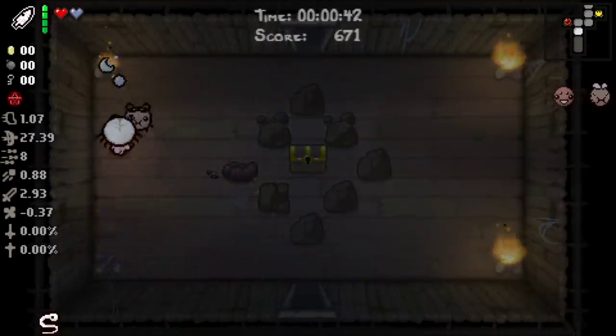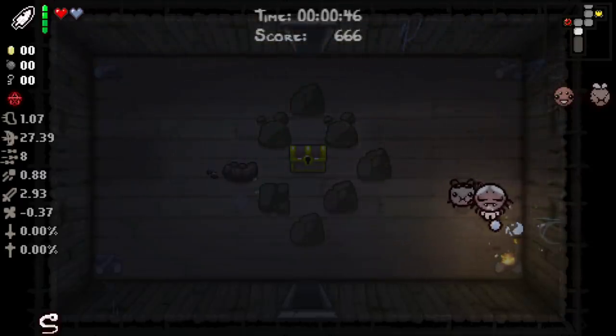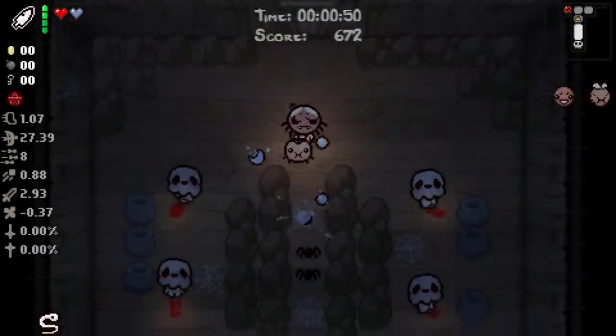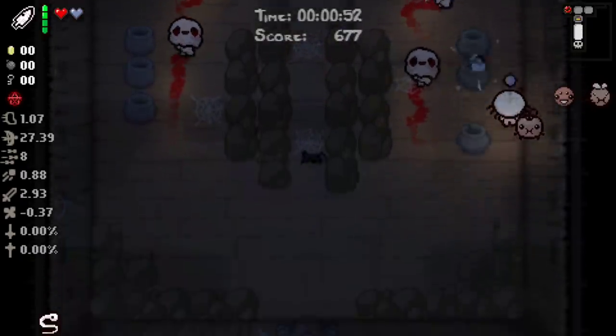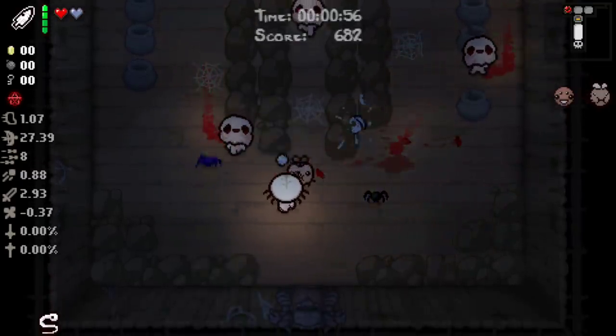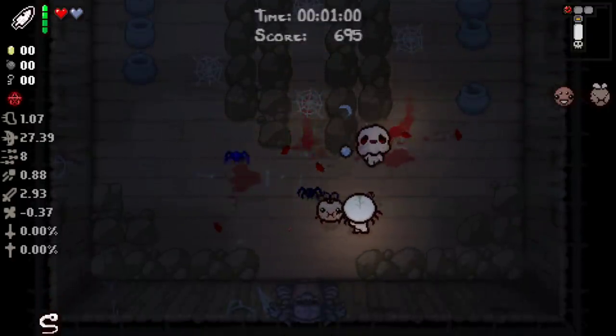Damage is okay, rate of fire is fine, even though it's mostly created by Wiggle Worm, and I would much rather have this rate of fire without having to resort to Wiggle Worm. But let's be honest — when we're talking about Crack the Sky, we're talking about one of the better spacebar items in the game from an offensive standpoint.